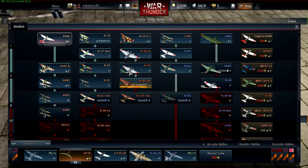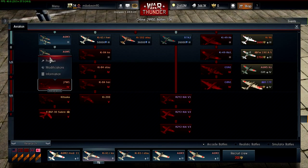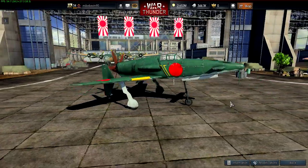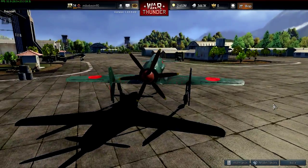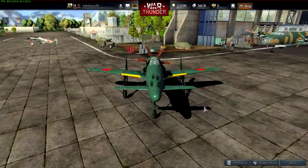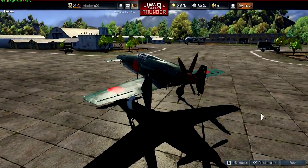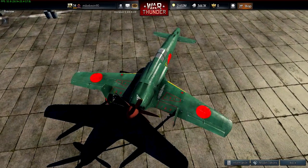There might be — let me take a look — I think the Japanese one. This is probably the close comparison: the Japanese J7W1. It is a similar configuration. It's also a pusher engine, and it's a similar configuration, but of course the XP-55 is much better. It has 430mm and double the number of propeller blades. And the wings aren't as swept.